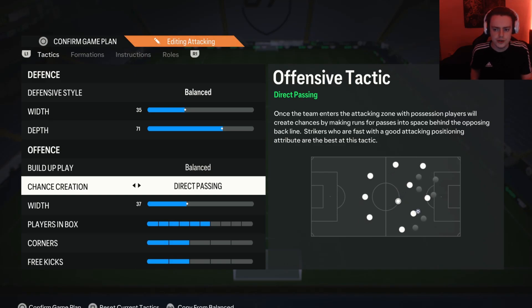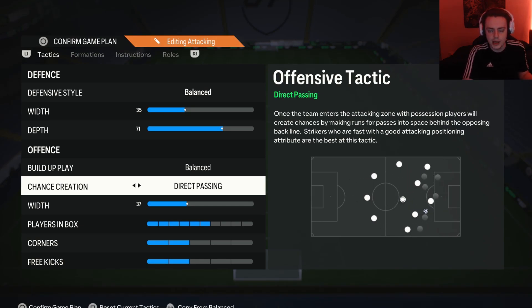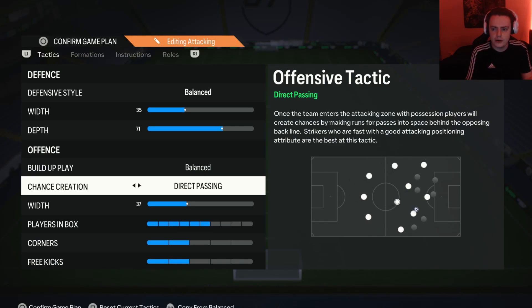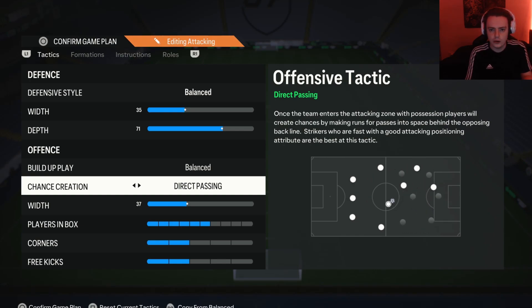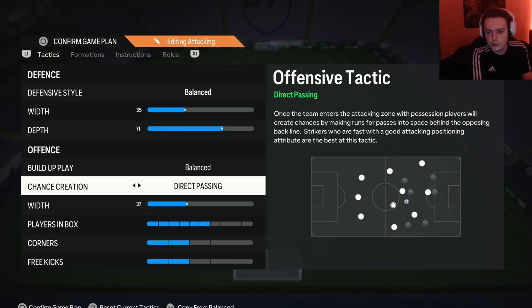For chance creation, this is a very important one — I have it on direct passing. Direct passing is important because it's the only tactic that will actually allow you to break through a park-the-bus defence. When your opponent is camping with everyone behind the ball and in the box, your players will push very far into the opponent's box and make runs even if they're offside. The defenders follow them, and then your attackers track back to give you that passing option — which is why the cutback meta is so strong. Very necessary, even if a little boring.